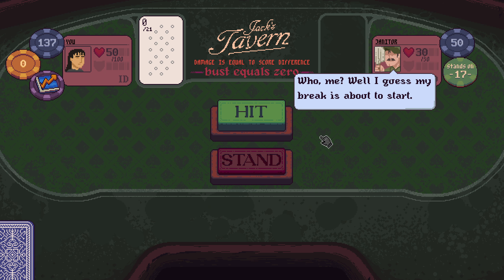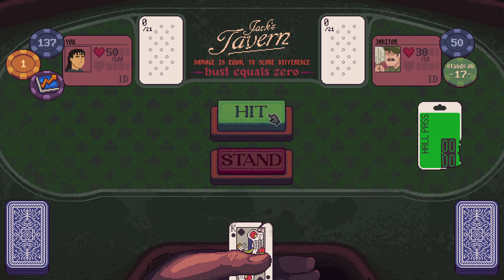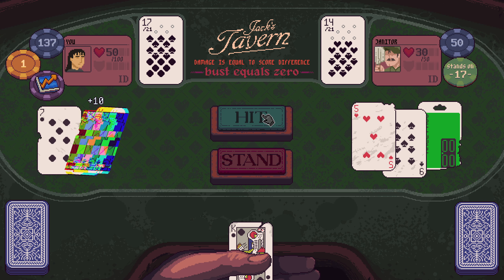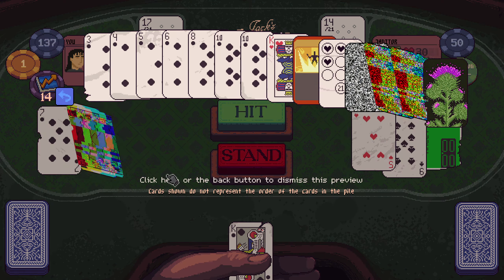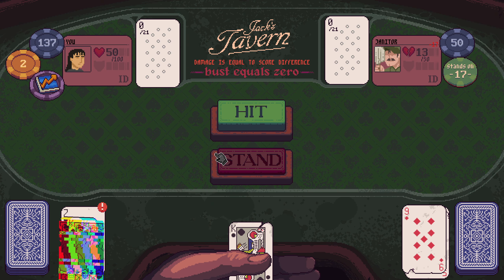Janitor. We're down to 50 health, so if I could heal, I would like to. Hall pass: on play, foresight 3. On play, instant blackjack if this is the only face card currently in your entire deck. Okay, but we don't have much in the way of small, so we'll stand. There you go — bust! You'll love to see it.